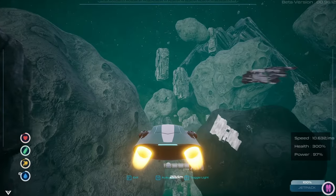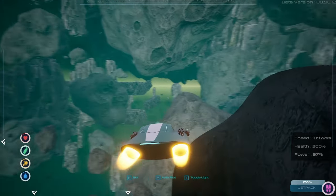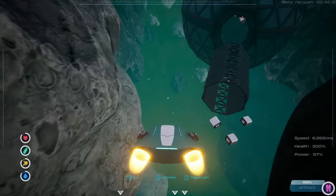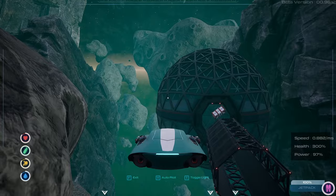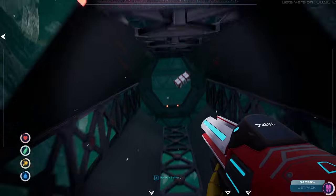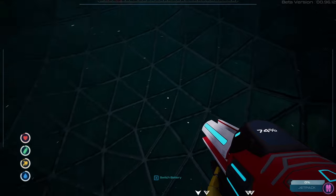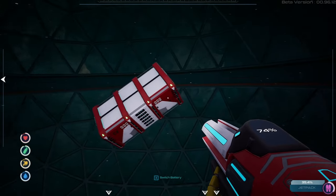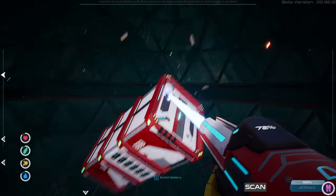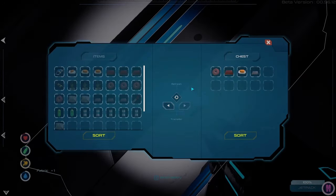Let's take a look at what was on the right side because there was something in here. Those are things you should be able to scan but since we don't have the scan tool in the demo, we can't. Really interesting — it's like a sphere. Maybe we're gonna find that keycard — it was something like 'Invictus', I don't know.